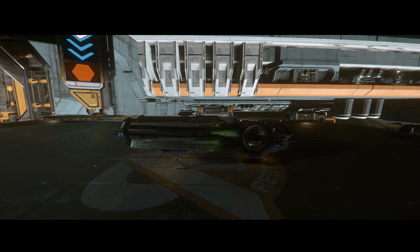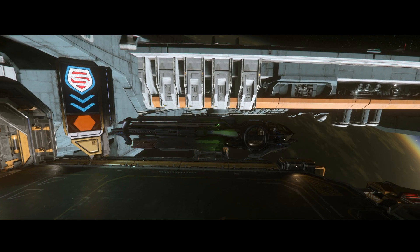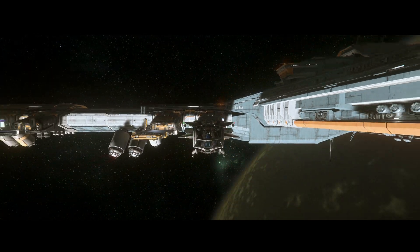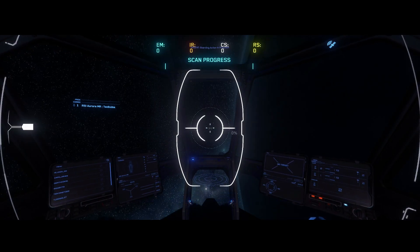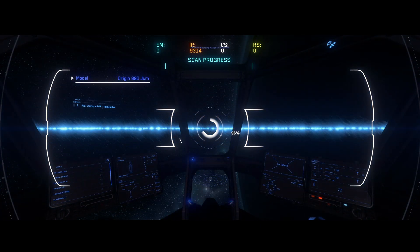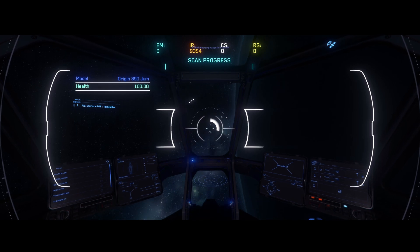I hope you enjoy these. Make sure you hit the like button and subscribe if you haven't already. Here you see I am in an Aurora MR — that's a starter pack ship, $40 right now on the RSI website, robertspaceindustries.com. Make sure you use my referral code if you're wanting to get into the game and get your first package. You'll get 5,000 bonus credits for doing that.